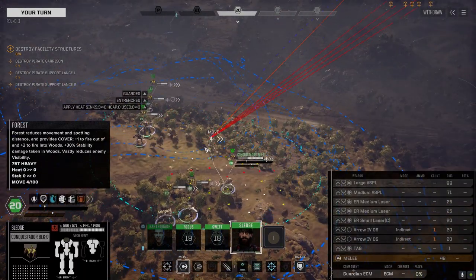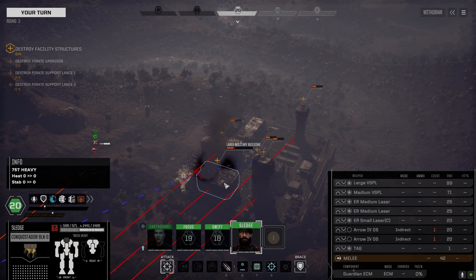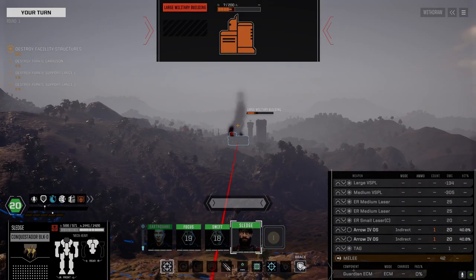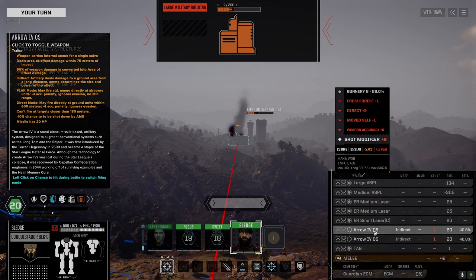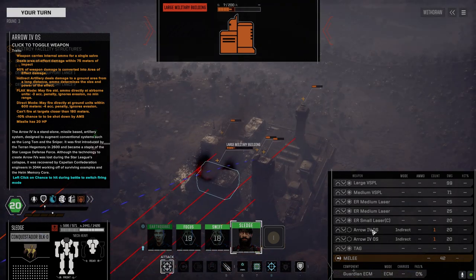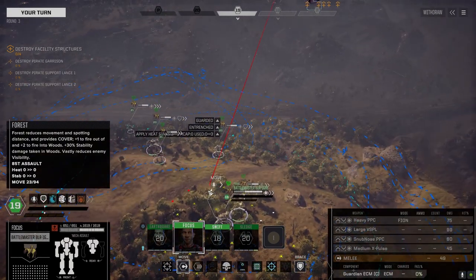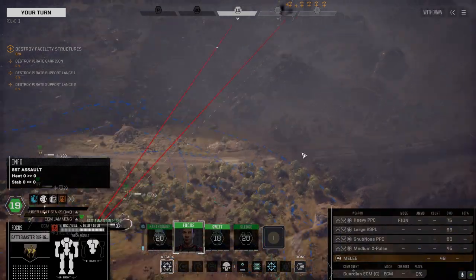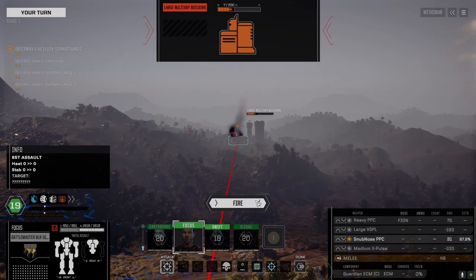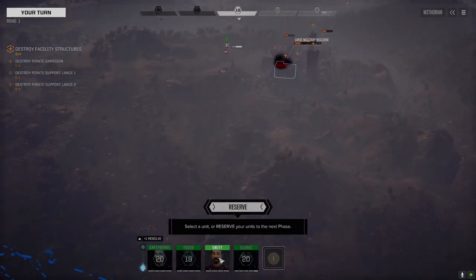We've got some range with this guy - we can use the arrow one-shots but we'll hold off; no point wasting munitions. Let's sprint up - this guy is so slow. Urgo Master with a snub nose PPC - that's just wrong, why the heavy PPC can't hit that but the snub nose can, that is bizarre. Nice, 31 - we'll take it. This guy can target from this range for sure. Probably just stand here and finish these buildings off. We've got thermal but it's out of range - we'll just use the ERs.